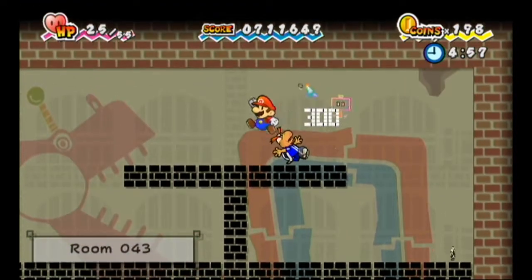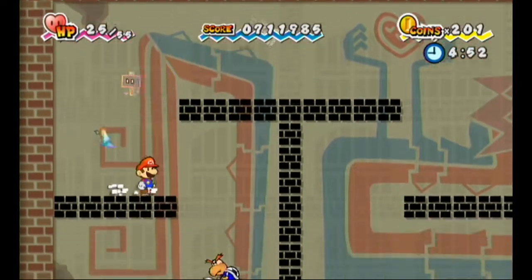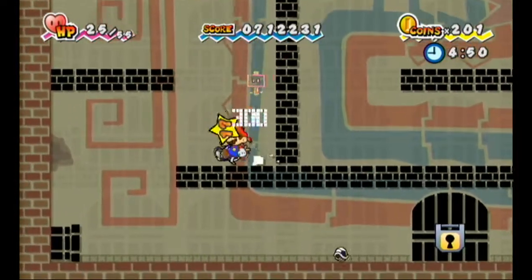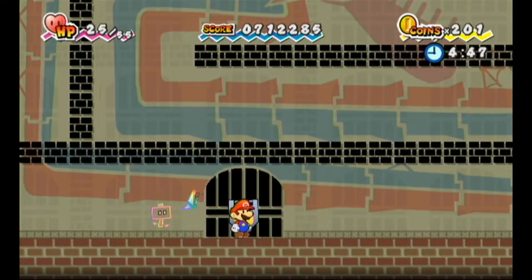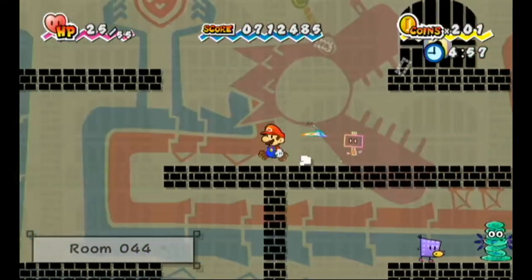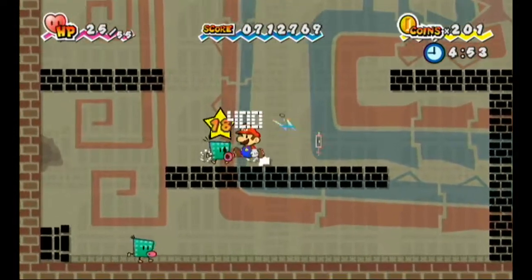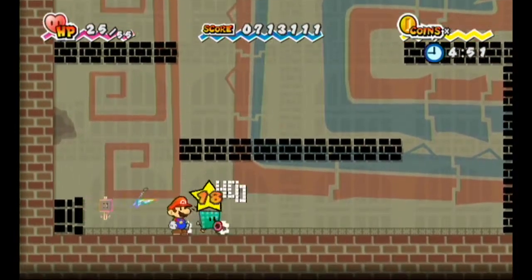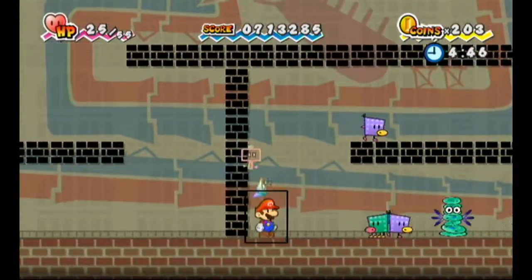Koopa Strikers — not the most fun to deal with. I think this game predates Mario Strikers Charged. For Koopas, you tend to have to defeat them with a hammer, or bombs, or some method that does not cause them to recoil into their shell, because if they do, they do not count as defeated. Got more high-level enemies. The hammer does double damage, so I'm just basically using the hammer for everything — I feel like that's the most efficient way.